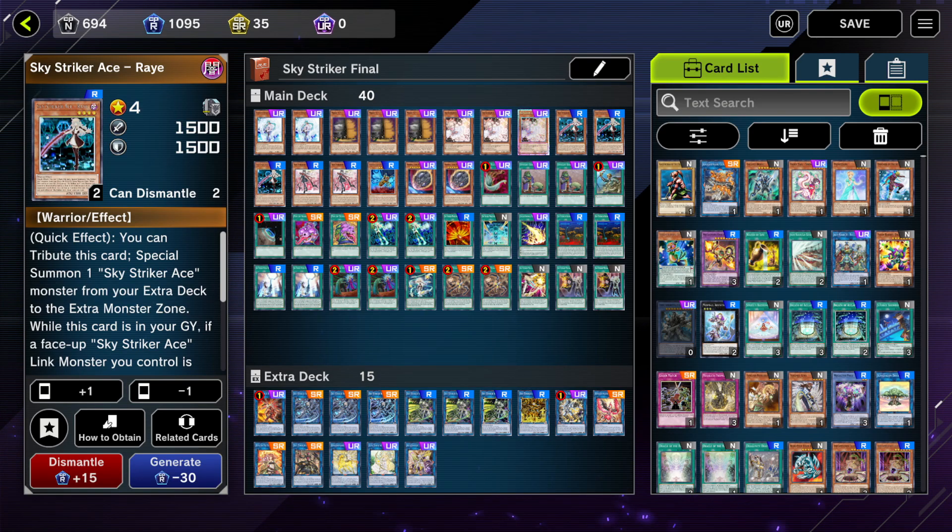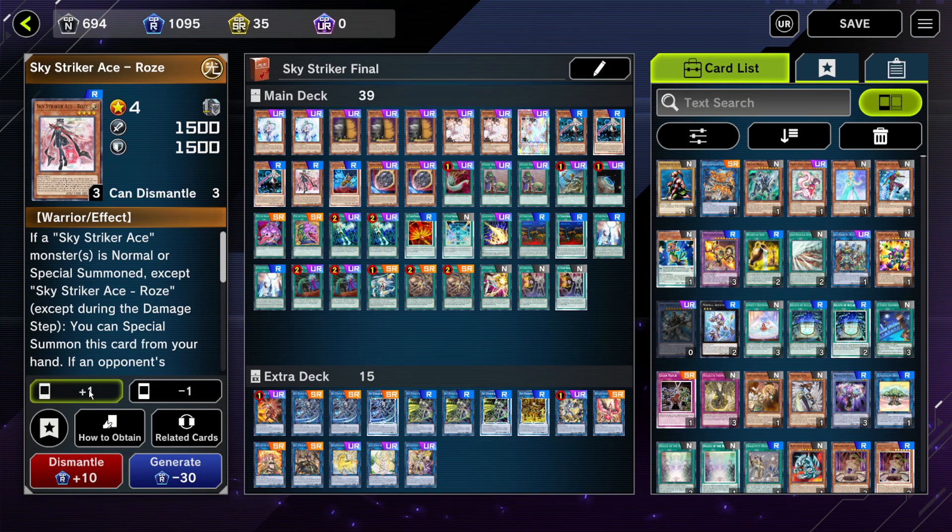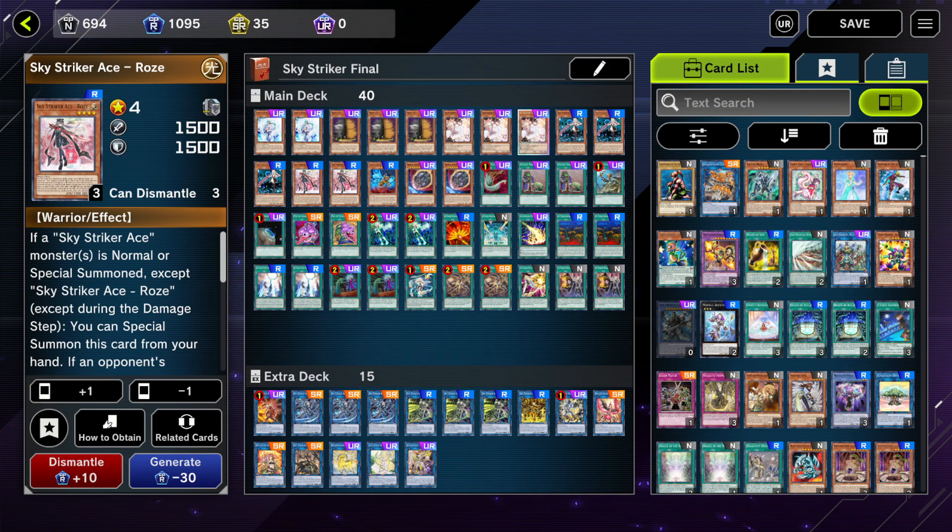And then finally the core card for Sky Striker — Sky Striker Ace Rei. You must play 3 Rei, you cannot cut this card at all. And then I play 2 Rose — some people like to play this card at 1, but I think 2 is okay.